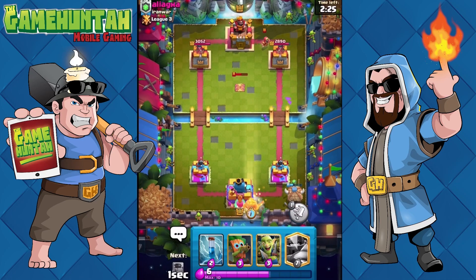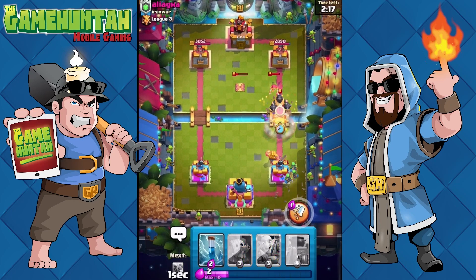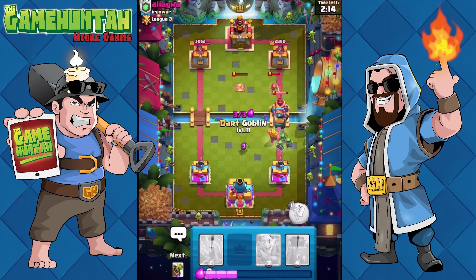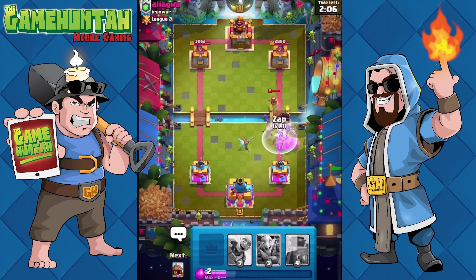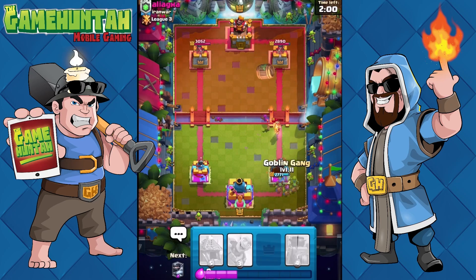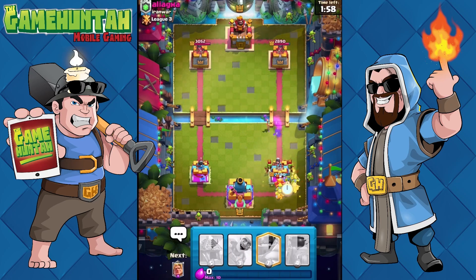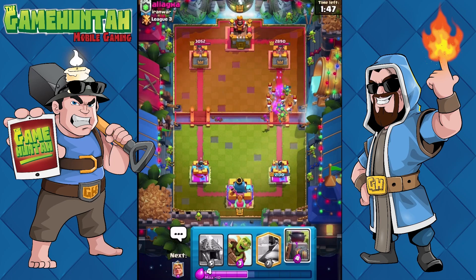Here comes the Wizard, which is a pain against these units because it deals area damage. I need to put some pressure in here — Golden Knight didn't have a chance to do much there. Dart Goblin — yeah, not too bad. We received tons of damage but I believe we are still in one piece. This battle is going to be super interesting — let's see how we come back from this one.